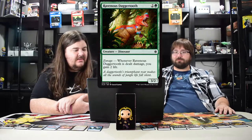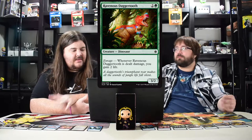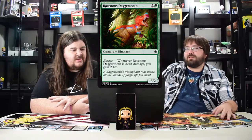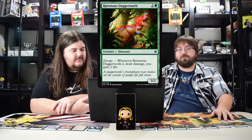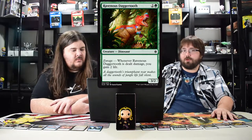Ravenous Daggertooth has enrage and you gain two life. It's a good safety card but not as strong as the others. Maybe sideboard if you're going against aggro, because you could ping it or block and then gain two life as well.